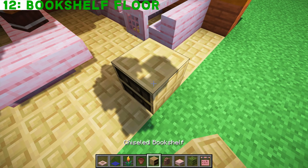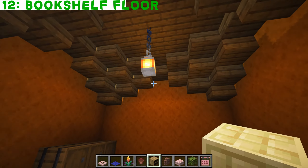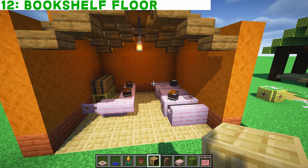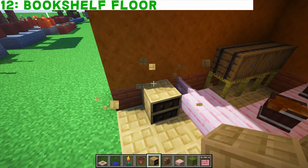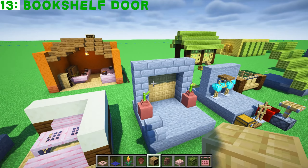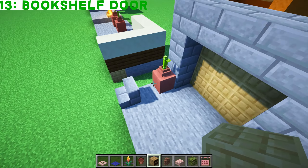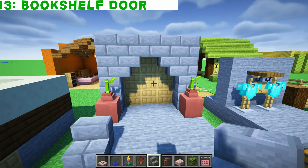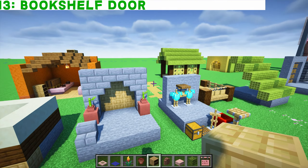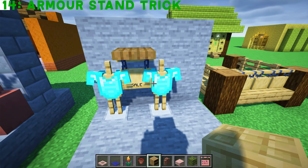Have you noticed this block? This is the chiseled bookshelf — it actually looks great as a type of floor. Pretty expensive floor, but if you've got a fancy room or maybe a fancy ceiling, chiseled bookshelf looks great as a floor and ceiling as well. It also has a pretty smart bookcase use. What about using these as a door frame? You could even make it a bit of a curve — a pretty good looking door made of bookcases. Would look great in a wizard's house.